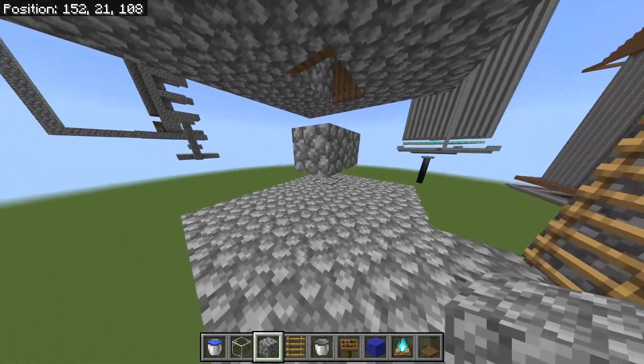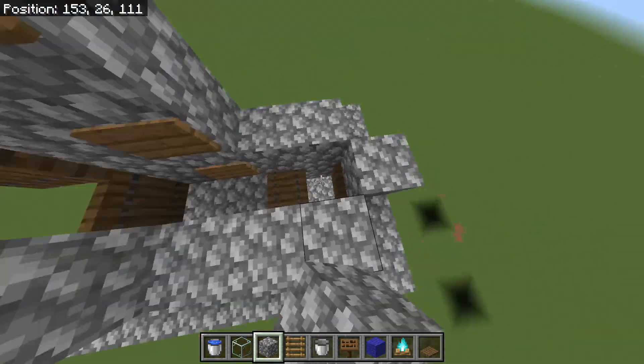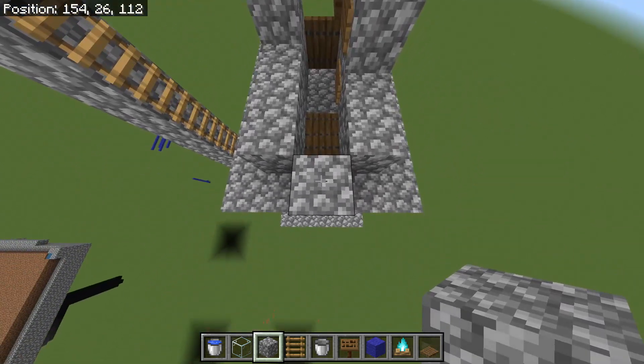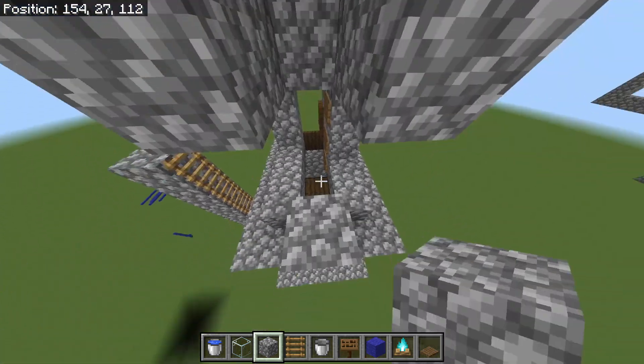Fill in a little area for yourself, then close these trap doors. Now come stand on this block and put one block up, then place three blocks here and three blocks here.